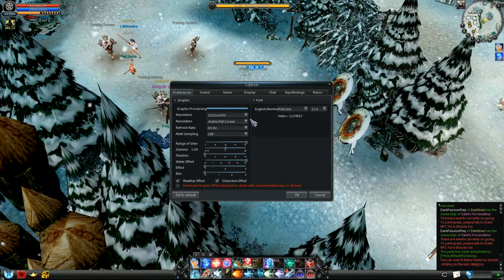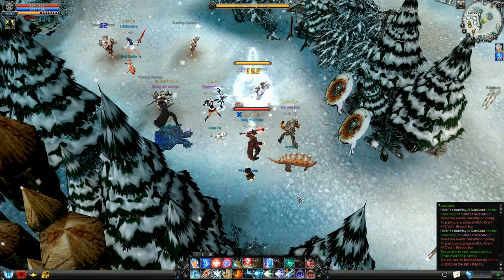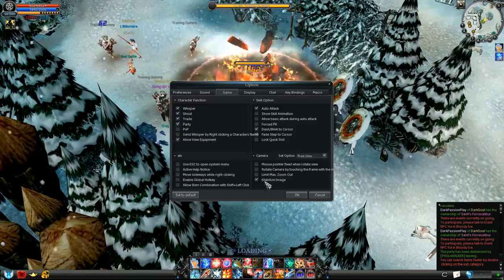How do you prevent the screen from shaking so much? Go to the game tab of the options menu and look for the tick box called stabilize image. This is what it looks like without stabilization.